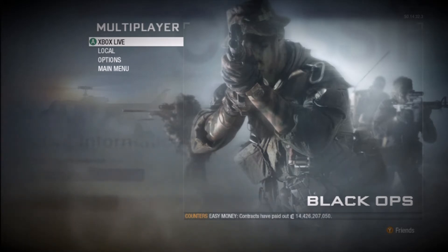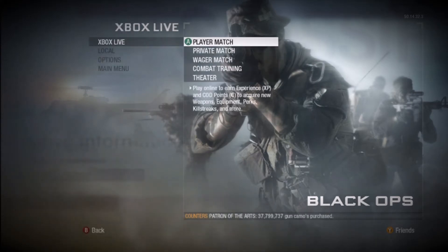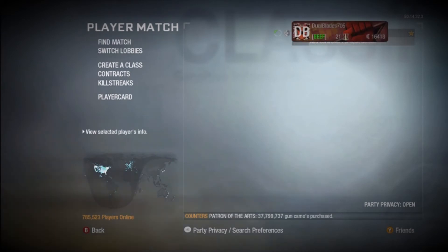Once you've done that, click Xbox Live and player match. Then you're going to scroll over to your name and press B.